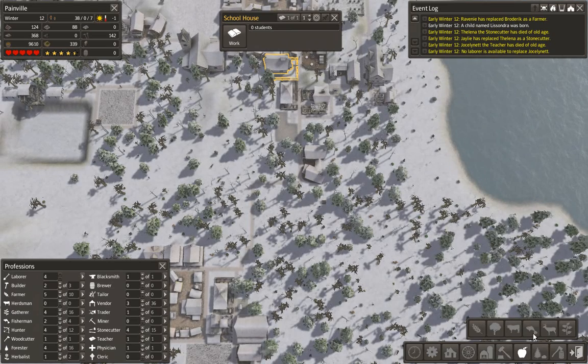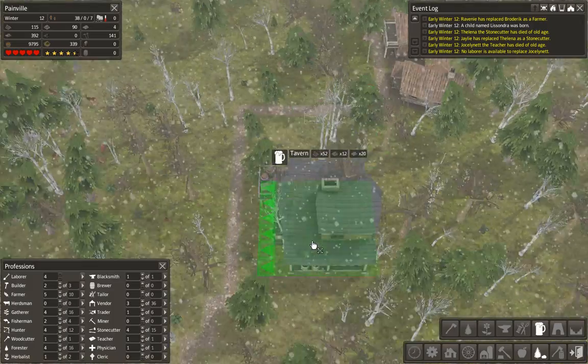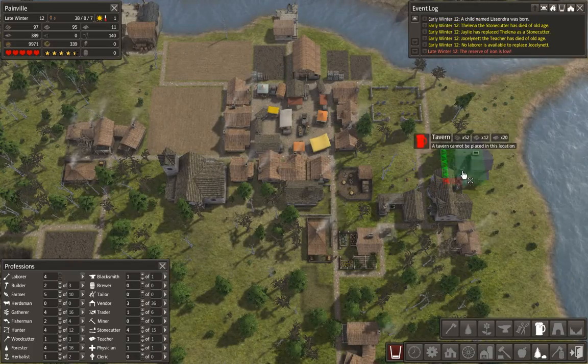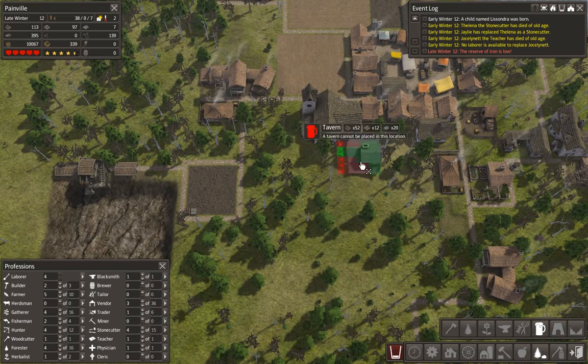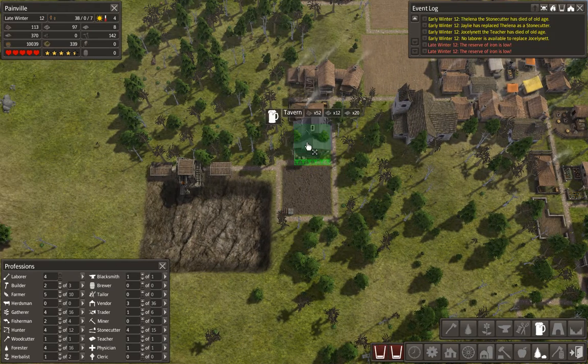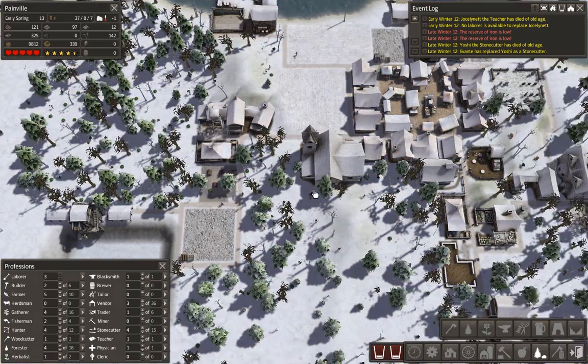We could have an orchard — we've got some berries so we can make some copperbrew or something like that. We need a tavern somewhere — next to the town hall seems like a good idea. Actually, right next to the quarry because they're the ones who are probably going to be feeling it — it's a bit like that Strongbow advert where the removal men do heavy lifting and then they're ready for a drink.